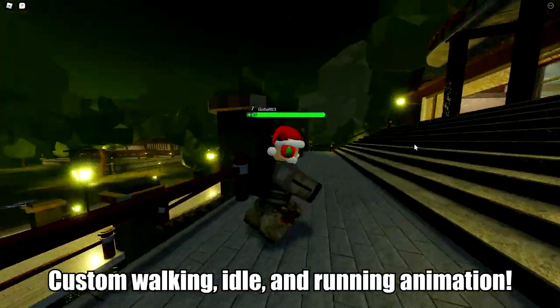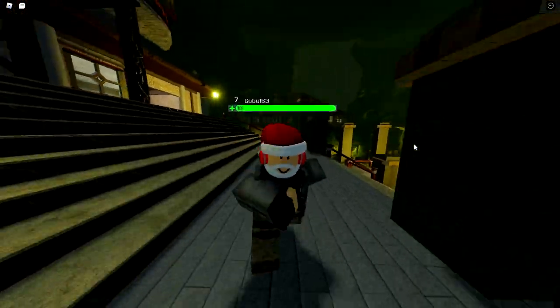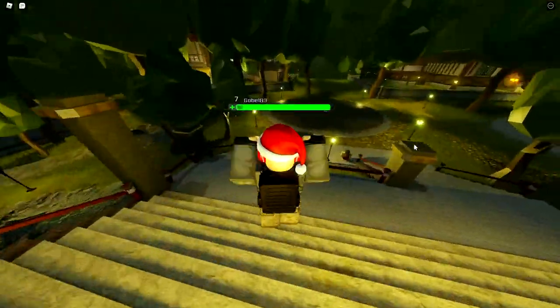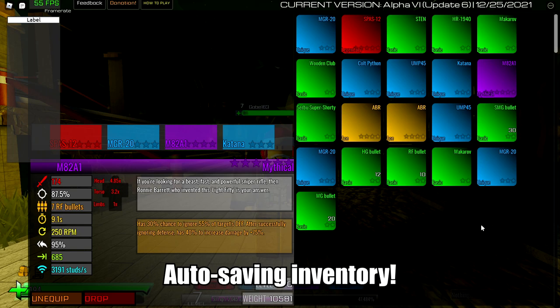The player now has a custom animation — you've got an idle animation, a walking animation, a running animation. The jumping animation is not yet implemented. Whenever you leave the game — and I'm going to go ahead and leave the game — this is in real time right now.